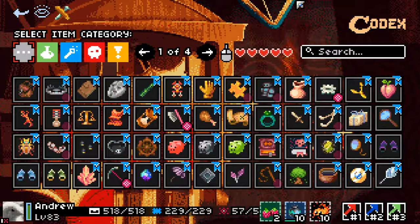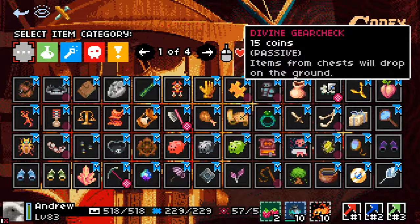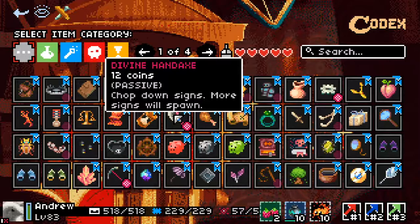So I'm going to go through the ones I have active and explain why I like them. Gear Check: items will always drop on the ground rather than you picking them up. Divine Gear Check makes you omen-proof — that's the only reason I like that. Divine Hand Axe chops down signs as per the regular hand axe, but causes more signs to spawn, which just gives you free loot.